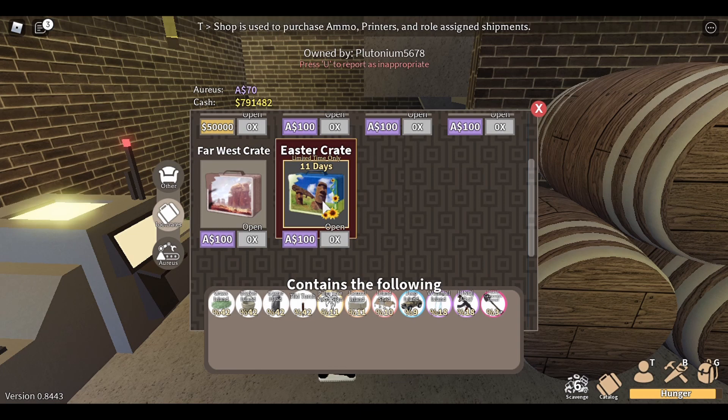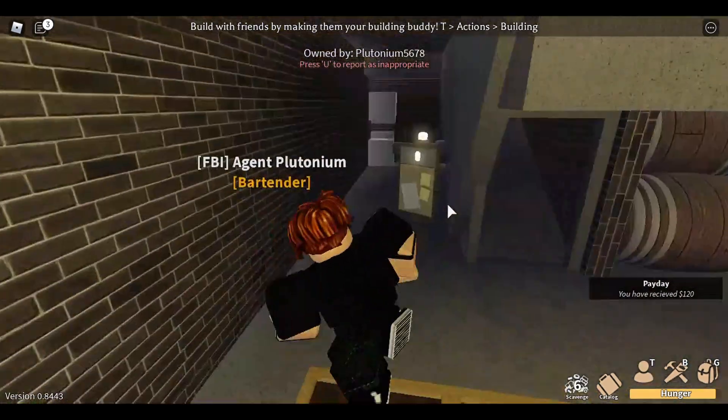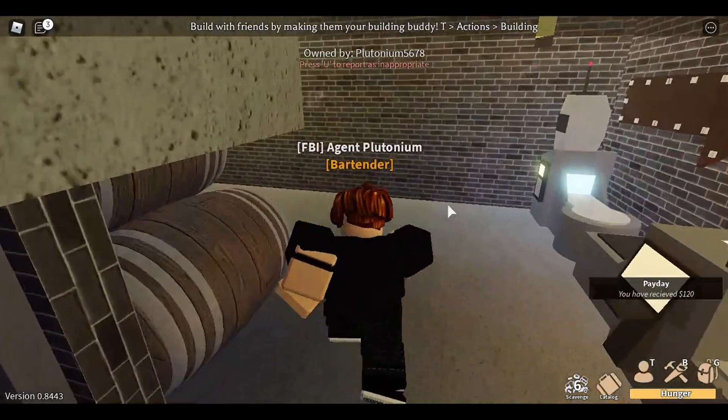The AR-47 is a blueprint — hence the prefix UNQ — and the shovel as well is new. It's similar to the stocking we got in the Christmas event.